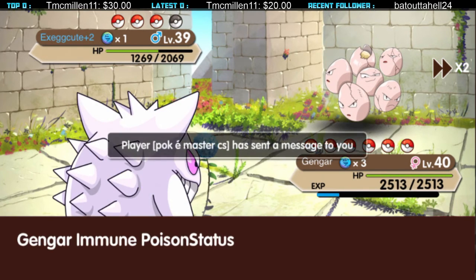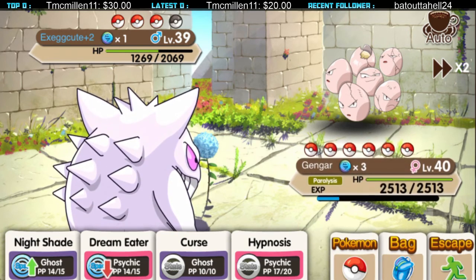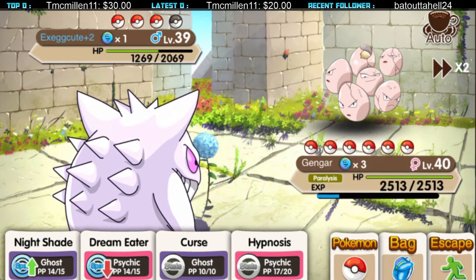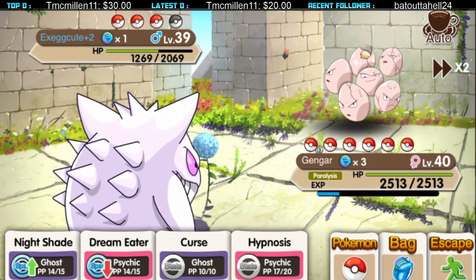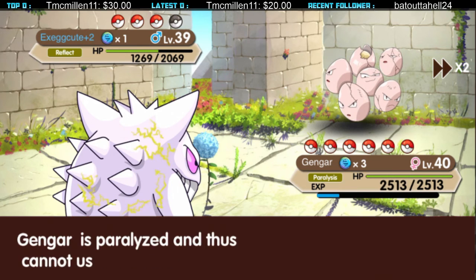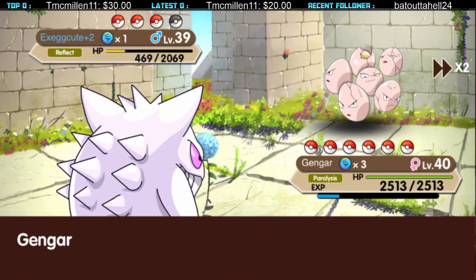The thing about Gengar — not only Gengar but every evolution of him, Gastly, Haunter, and Gengar — is that Hypnosis has like 60% chance to hit the target. Yeah, it has 60% chance. It's not that great, not that good.